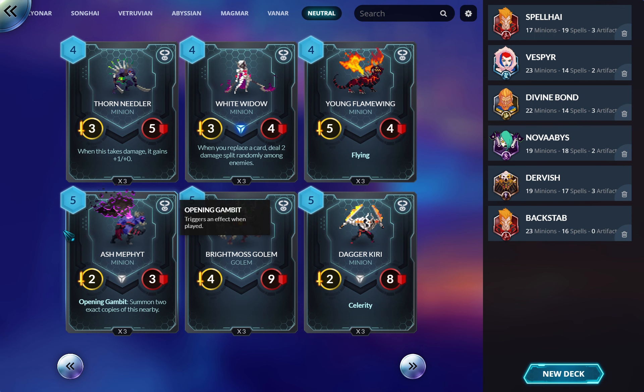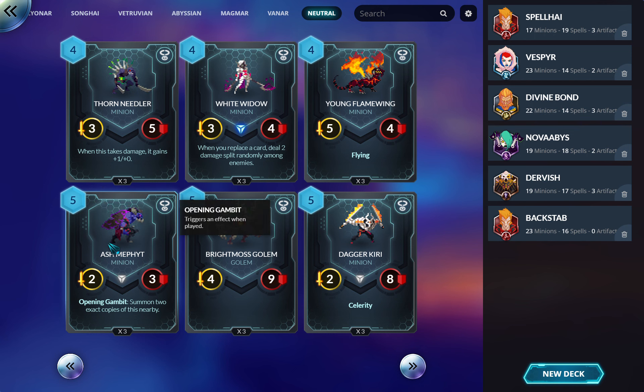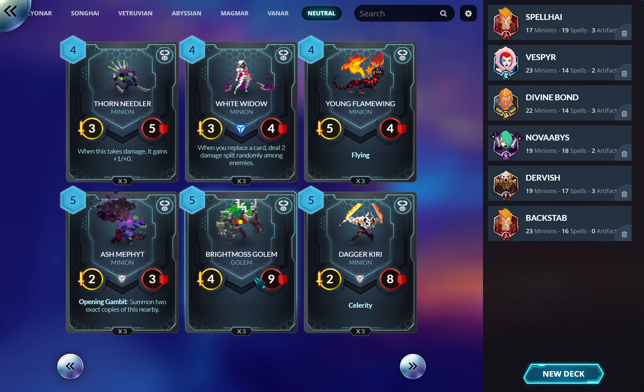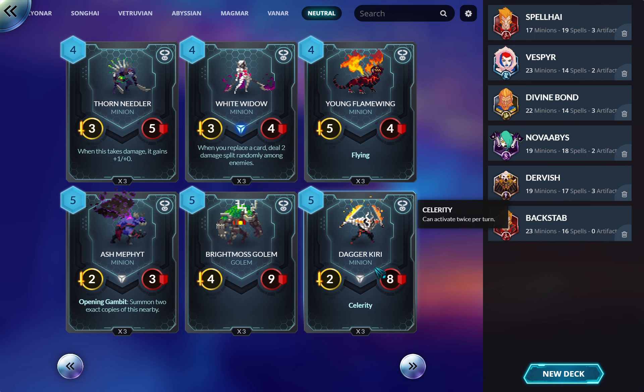Ash Mephit: getting three bodies for five mana — two-threes — is powerful in some decks. This gets countered by Magmar immediately with Plasma Storm, but it does survive Tempest. As a budget curve topper or even in certain decks there are reasons to play this. I absolutely ran it as a budget curve topper in tons of decks, especially my Divine Bond deck. Being able to turn this into an eleven-nine or threaten that is good, especially if you get the turn four out.